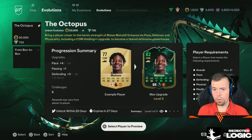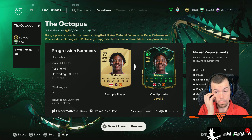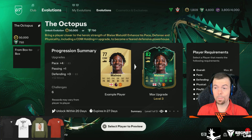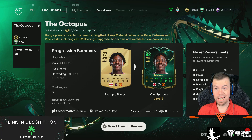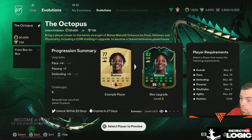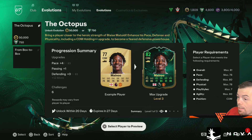We got ourselves a new evolution, it's called the Octopus. Another paid one — 50,000 coins or 750 FC points. It says bring a player close to heroic strength with Blaise Matuidi, and that's his pace, defense, and physicality, including a CDM holding plus plus role upgrade to become a fearsome defensive powerhouse. Requirements here: overall 81, pace 78, defending 80, physicality 78, playstyle 7, agility 80, and a CDM card.